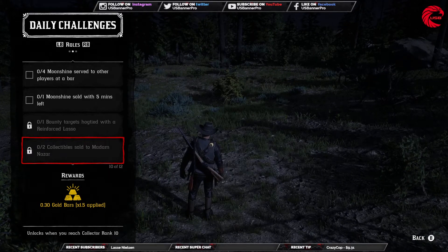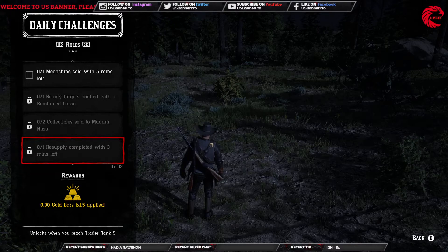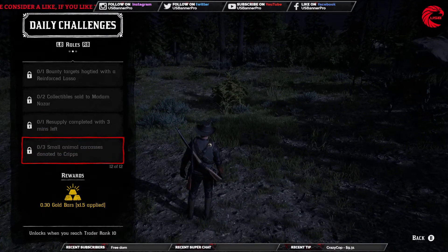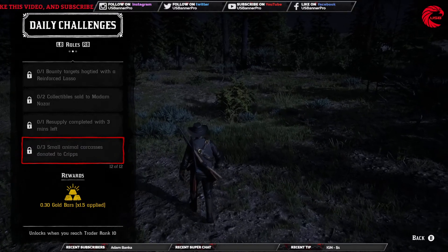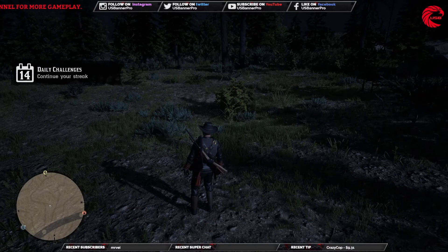One bounty target hogtied with a reinforced lasso, two collectibles sold to Madam Nazar — go to Madam Nazar and sell just two collectibles — one resupply mission completed with three minutes left, and three small animal carcasses donated to the camp. That's all our daily challenges.